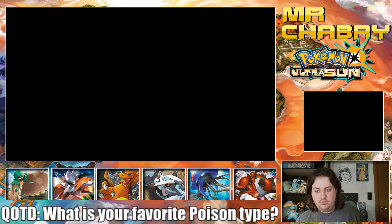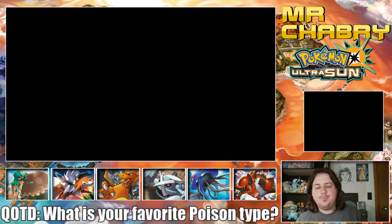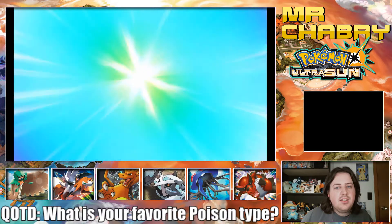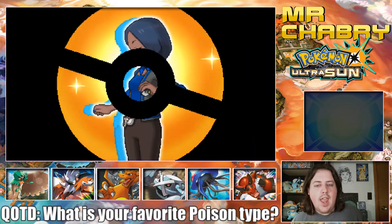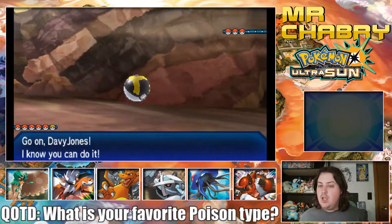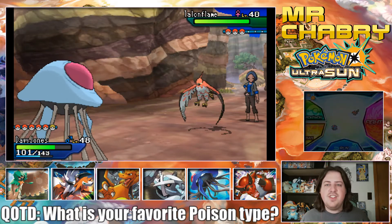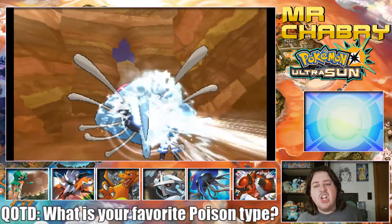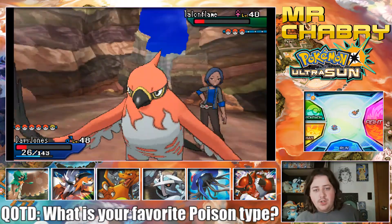I'm going to put Davy Jones up front because I really would like Davy Jones to at least get to level 50. Veteran Hedda — Talonflame. Well, this is actually a pretty good lead for me, unless it goes for something like Brave Bird — that might actually hurt quite a bit. Davy Jones doesn't have the best defense. Aerial Ace — I think we could take one. We'll go for a Skald. I'm pretty sure that thing's faster than me.